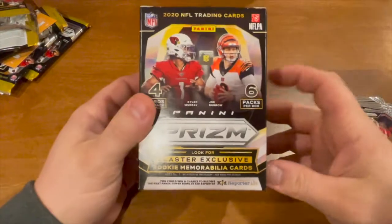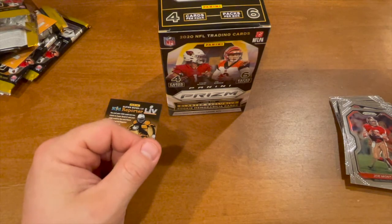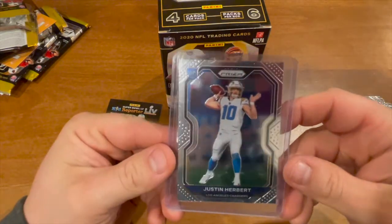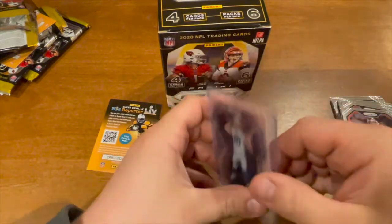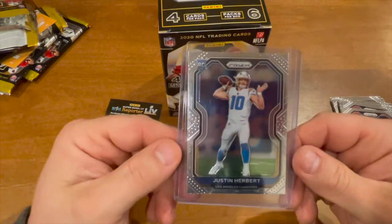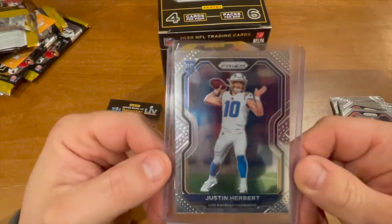Prism coming in clutch — got that Justin Herbert first base card, and that is something else right there. That was a solid, solid opening, totally worth it. All thanks to the girlfriend — you're welcome. We will keep shouting her out for the good luck.